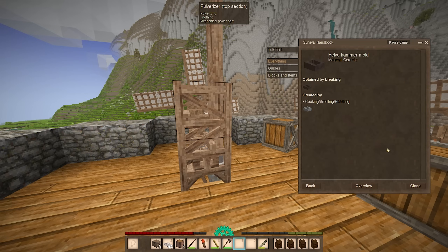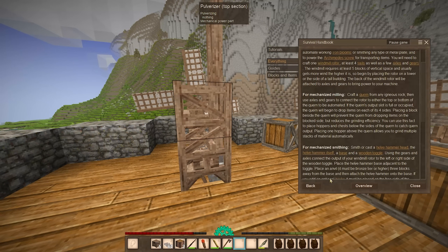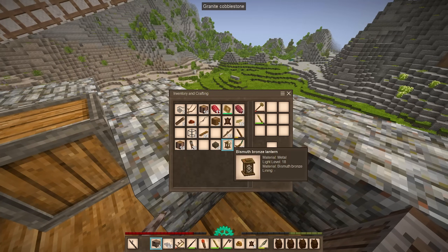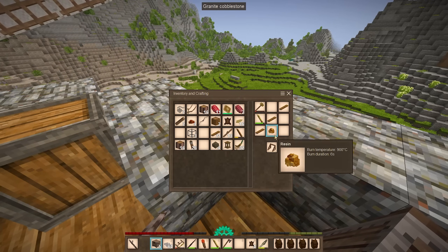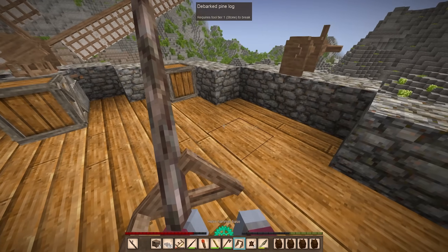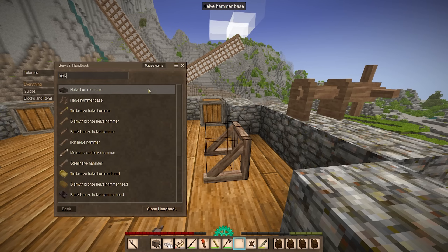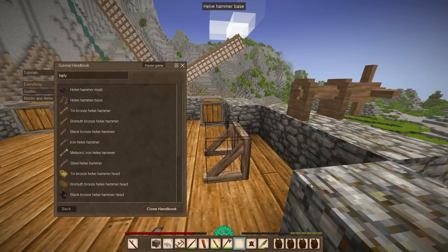I also want to set up a helv hammer so I can get some metal sheets going a bit quicker. I'm going to need to forge some more iron to put the helv hammer together. I don't have enough flax to put together a third windmill or the sails for a third windmill yet, so I'm just going to place the base down here and come back to this later. I want to use the iron I have right now to make tools, because I'd prefer to get this base done before winter hits — but we'll see. That might be wishful thinking.